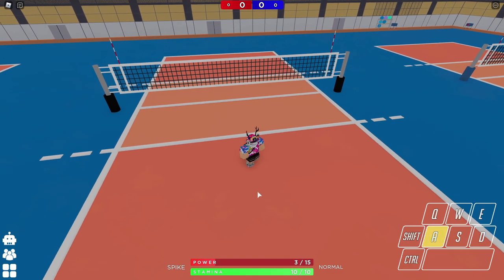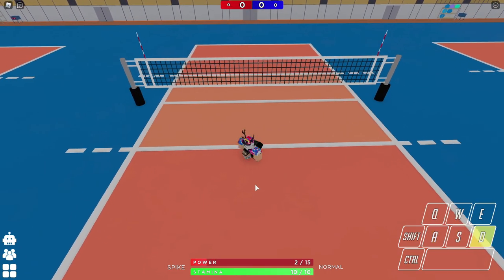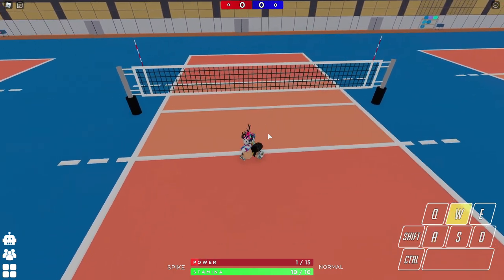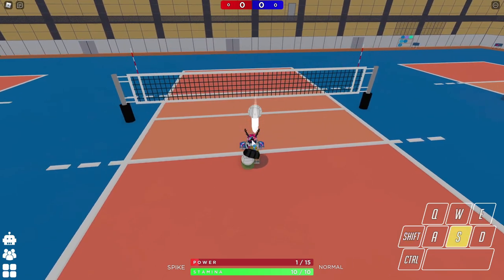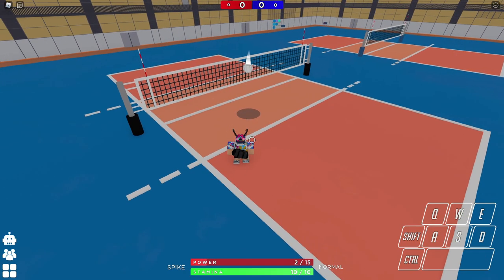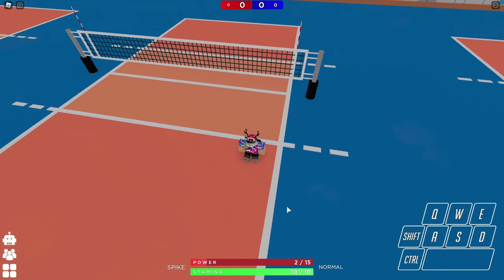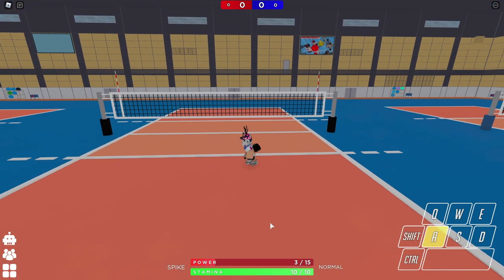The power you should use as a libero depends on how far you are behind the line. If you're on the line, power two is just about good enough — as you can see, that went over. But the safest power as a libero is one. You always want to use power one anywhere you go as libero, unless you're diagonal and want to get it to the center — then by all means up the power to two — but anything higher than that is risky. I wouldn't recommend going higher than two for libero.